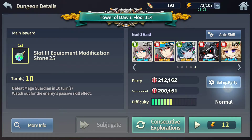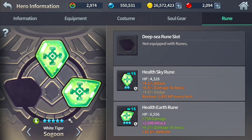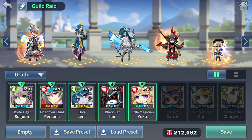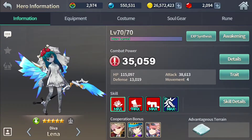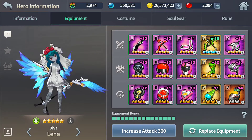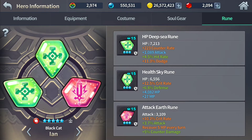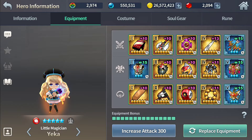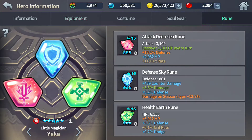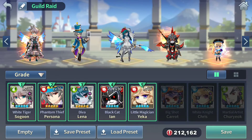Let's have a look at the equipment of my characters. This is what I have on Sogun — pretty decent equipment. And oh my god, I don't even have a deep sea rune on him. No wonder he's kind of slightly weak, but at least I have a Persona. This is what I have on Lena, and Ian — pretty decent runes I should say. And lastly, Baby Yekka — mostly buff sets on her. I think this floor took me at least 20 tries.